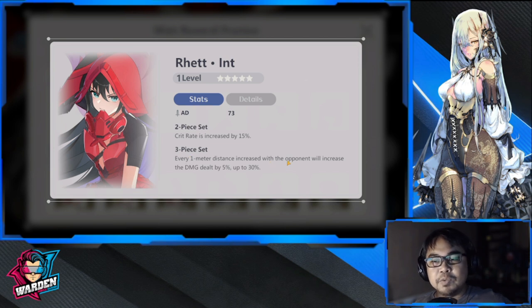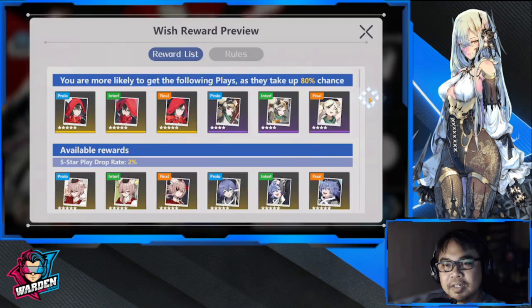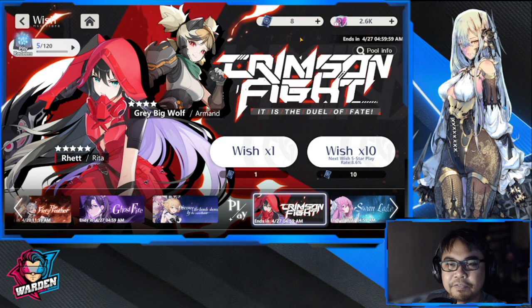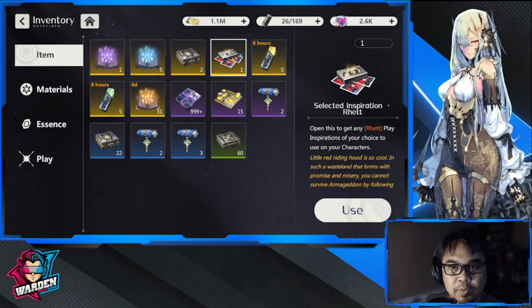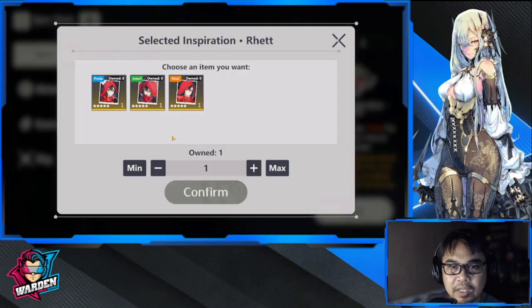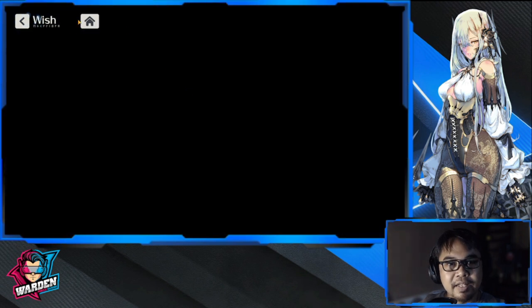The 5% damage increase per meter distance, up to 30%, is not bad at all. I have a selector for Ret and I might actually get this one — I'm still thinking about it, not final yet. I do have a selector; let me pull it up. You can choose either of the three plays but can only get one. After getting two copies I'll probably get the last one to complete the set.